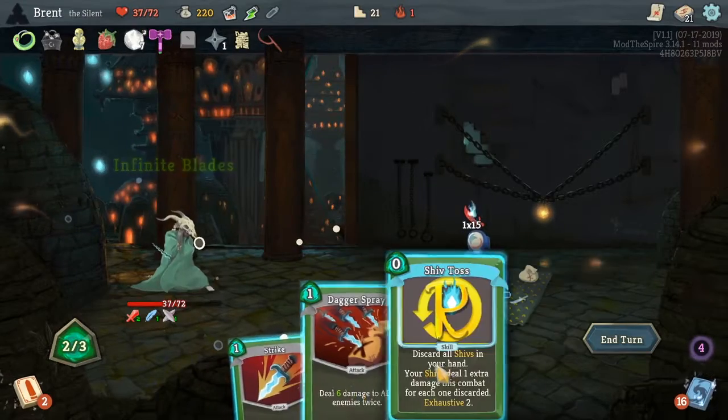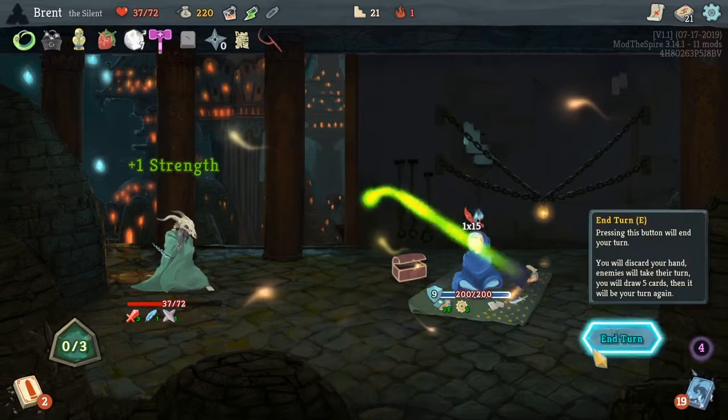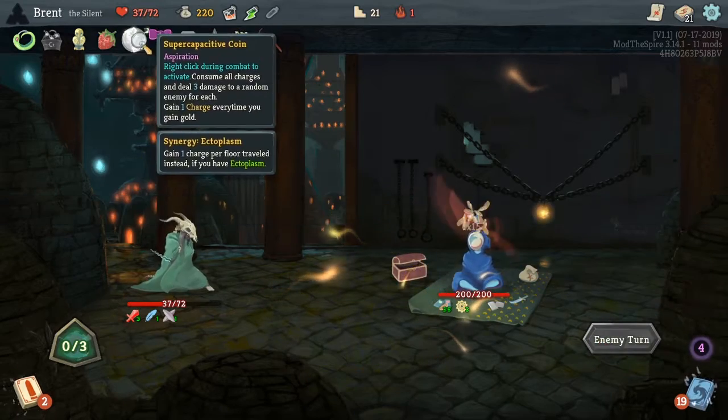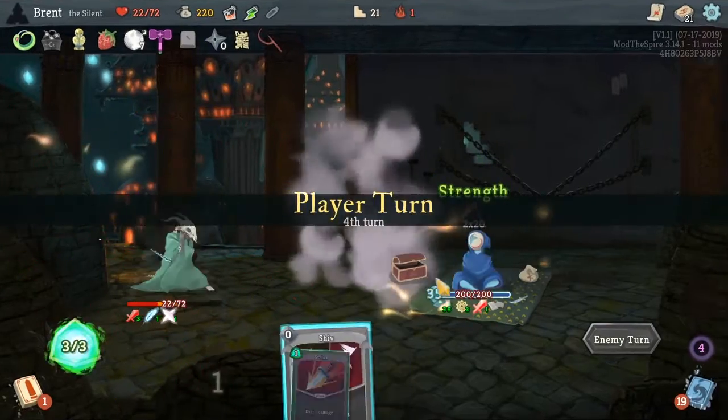Infinite blades — can't do much else this turn. I've got to remember I have this coin. All right, down to 22.